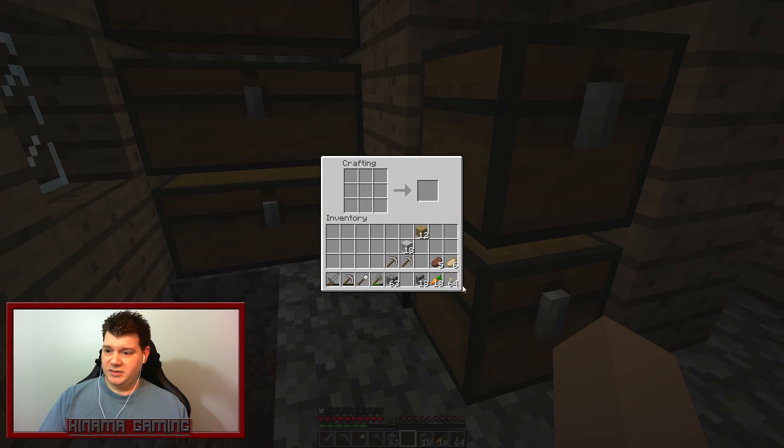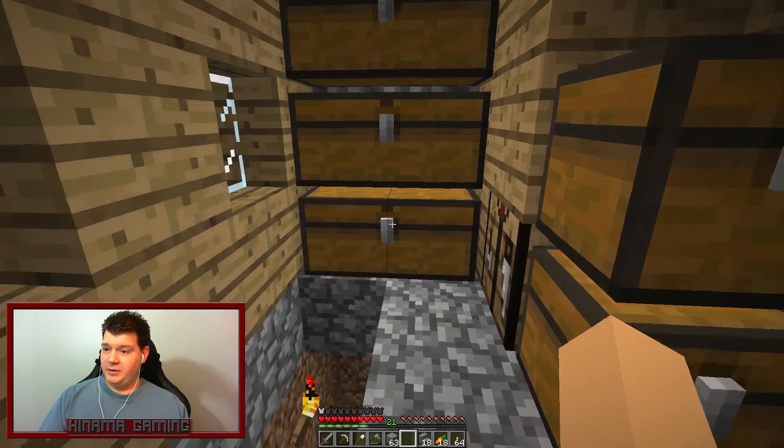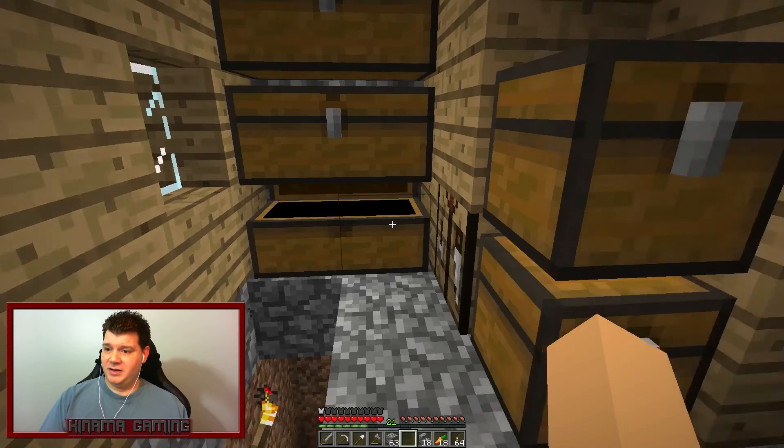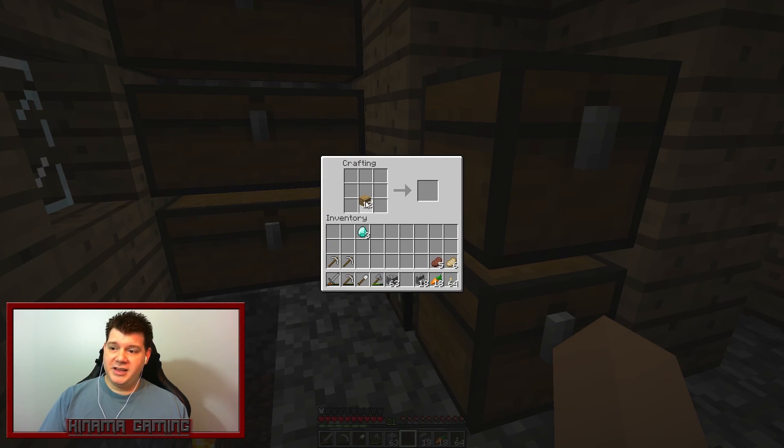Okay, we got the torches sorted out. I might go ahead and make that diamond pick. I've gotten lucky with some of the diamonds, not much, but if we go down in the cave system you'll notice there's a pretty vast area. I found a couple ravines down there.